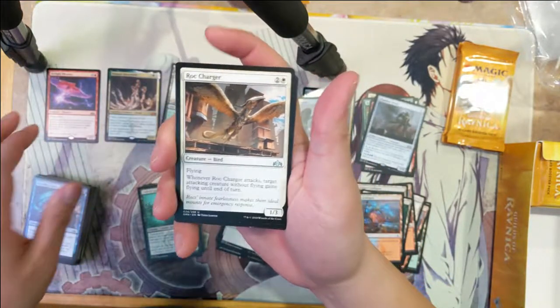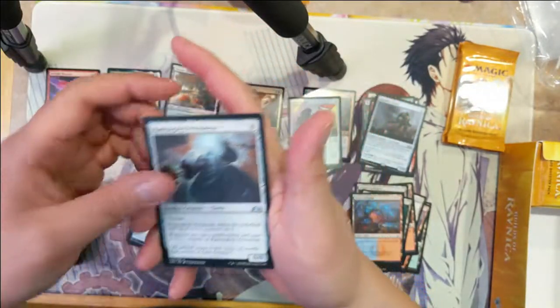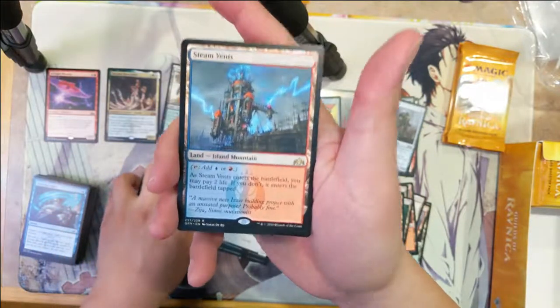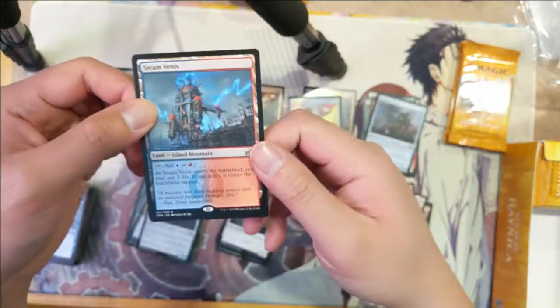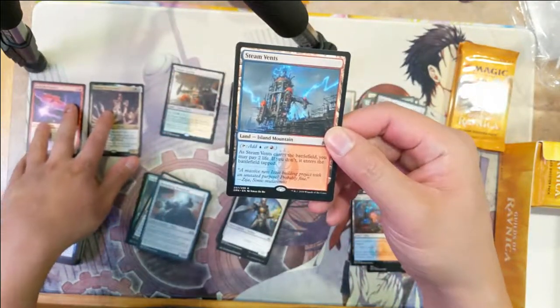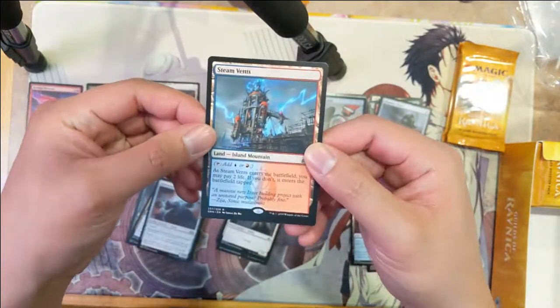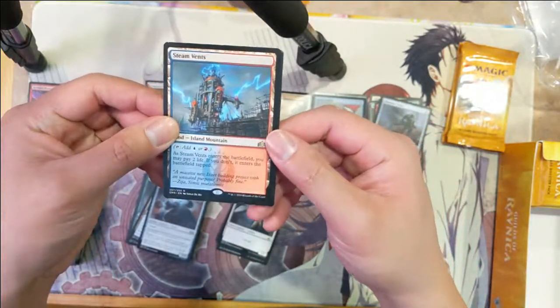Alright: Rock Charger, Going Drake, Rampaging Monuments — Steam Vents! Wow, awesome! I think this is one of the better ones price-wise. If we just go by price, the best shock land — Steam Vents, very cool.